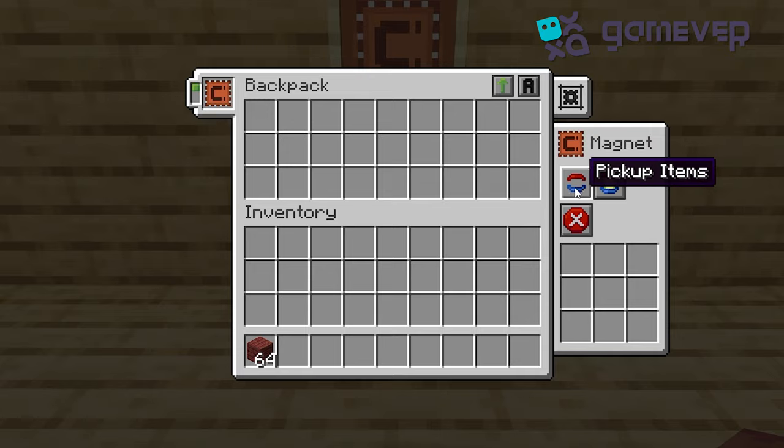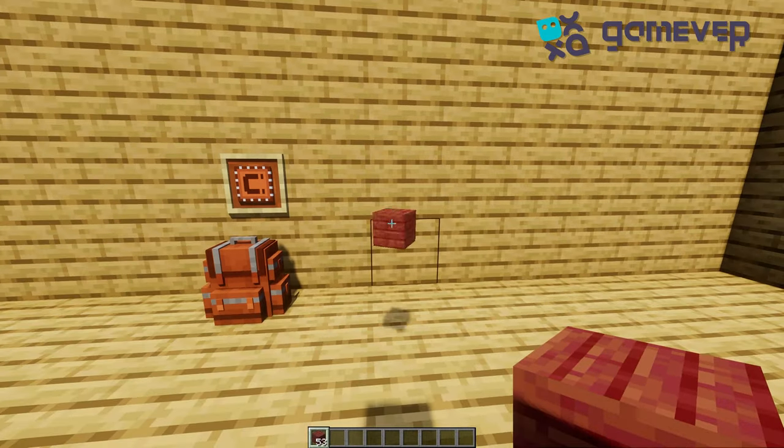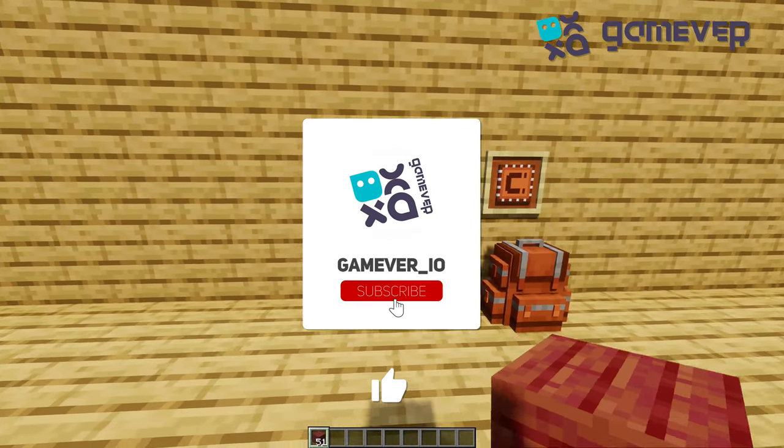The magnet upgrade pulls nearby items straight into your backpack, saving you time and effort. Like and subscribe for more Minecraft tips.